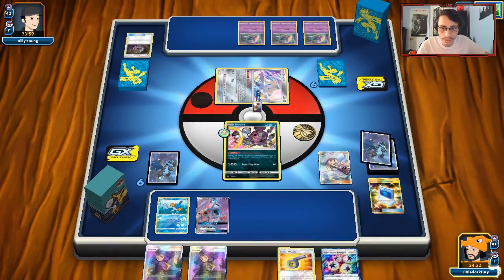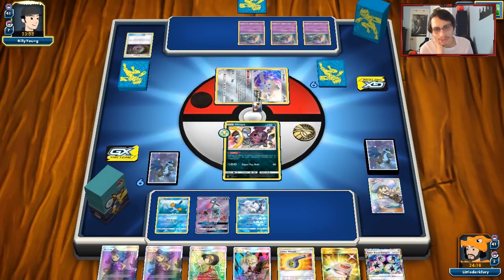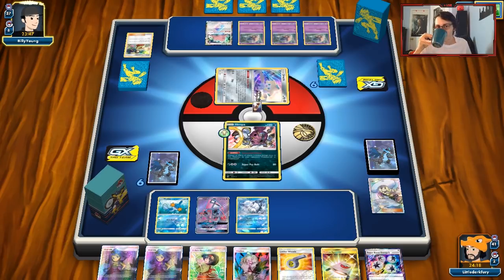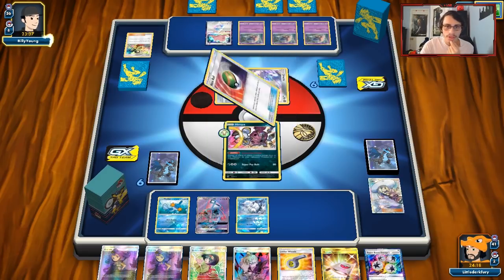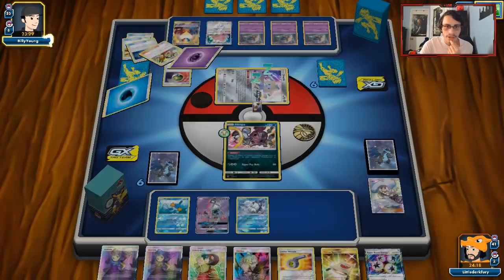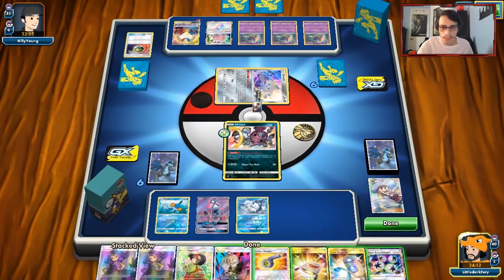My opponent probably will get a Lillie, Cynthia, or Erika's Hospitality. They drew an Erika's — that's fine, they're only drawing four cards anyway. There's a Ditto on their bench — I think this is Ultra Necrozma. He's getting a Nest Ball, probably going for Ultra Necrozma. Actually no — he's playing Latios Latias. So we need Vileplume ASAP, even though Hoopa can't be damaged. He's building it up, which is interesting. He plays a Scoop Up too. This hand is pretty terrible outside of Looker's.